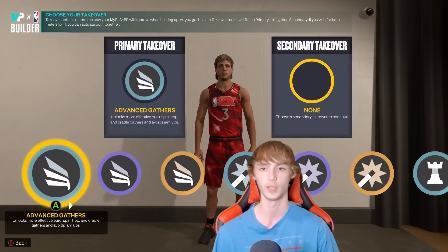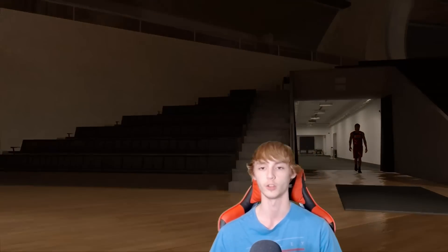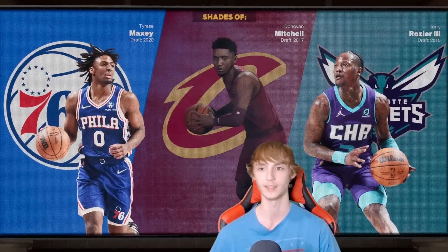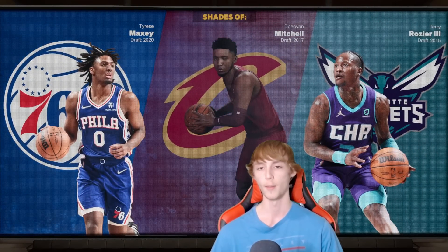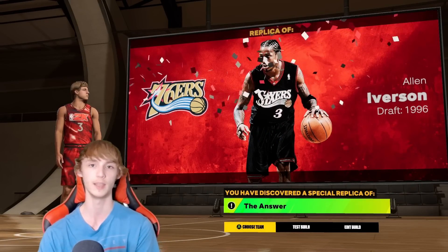Takeovers don't matter for this build. The shades of are Tyrese Maxey, Donovan Mitchell, and Terry Rozier — but it's not them, because it cancels out and gives us AI from the 76ers. We discovered a special replica of the Answer.